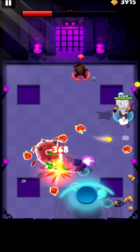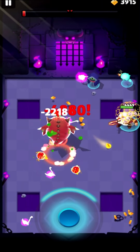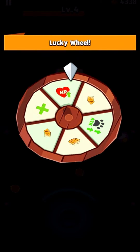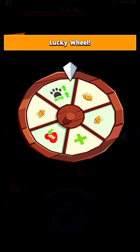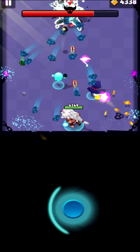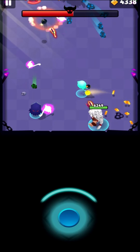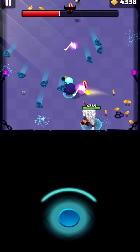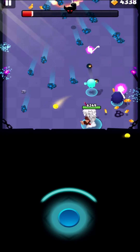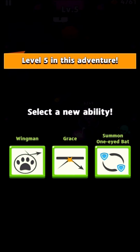Gotta take a couple hits — one, two, there we go. I've seen this level give as much as 11,000 coins, which isn't that much anymore — level 10 can get 15,000 to 17,000 — but it was a lot when we first unlocked this level. It's more than level 8 and very close to the amount of coins you can get in level 9, unless you get an epic lucky wheel start.